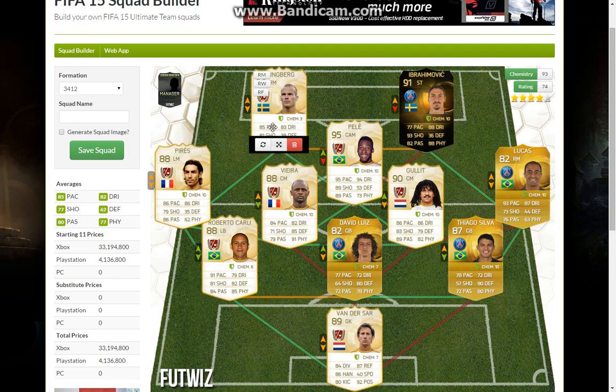And then here we're going to have Freddy Ljungberg, changed up to a right forward. And there you go — that is my version of the best team for Xbox users. If you guys want to comment some improvements, I can try and make them. Anyway guys, that will be the squad builder and I'll see you in the next episode, bye!